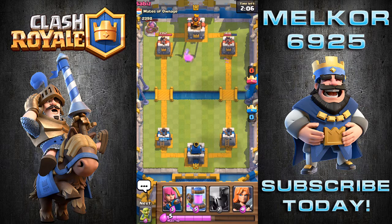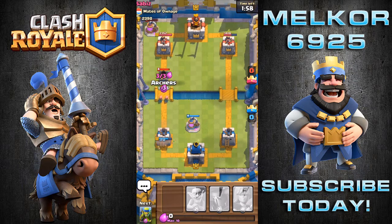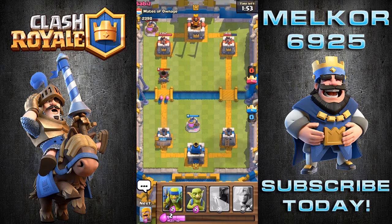We've taken a nice lead — their tower is down to 1418 against ours at 1943. This guy uses the dreaded mortar. Unfortunately I didn't get that elixir collector down in time to distract it, but I've got those archers down to take out that mortar as quickly as possible — only able to get two shots off on our tower. We are just ahead now.